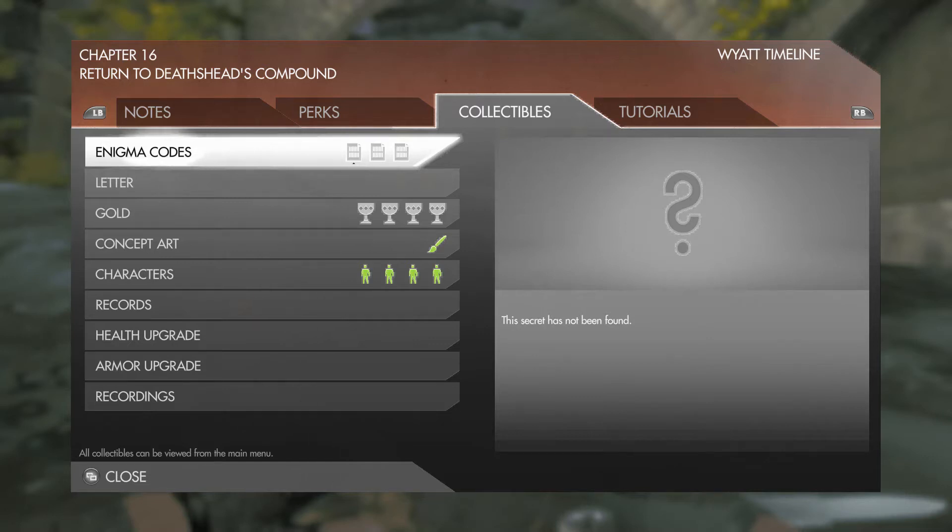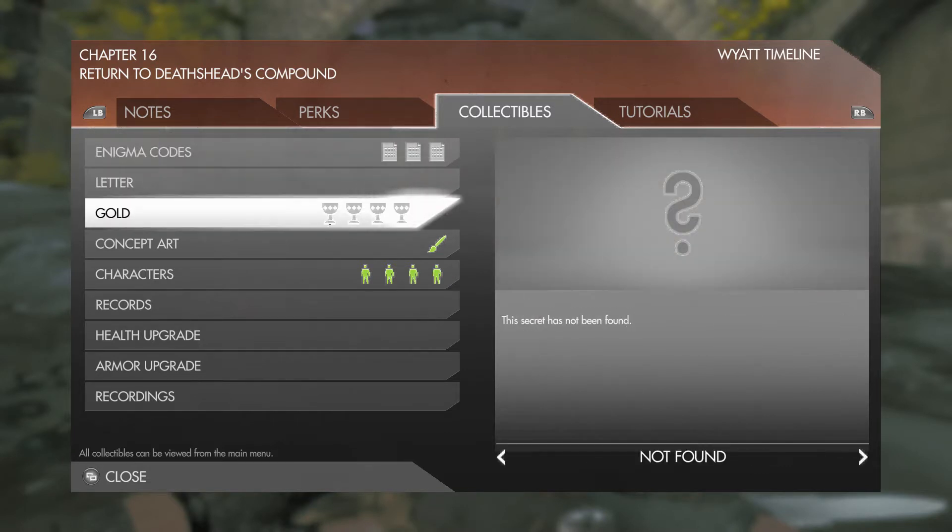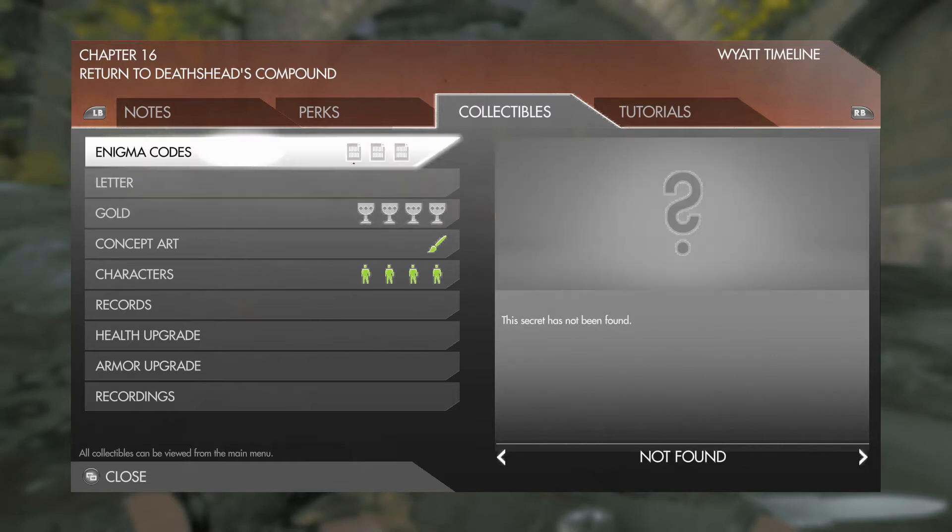Hello everybody and welcome to my Wolfenstein the New Order Chapter 16 Collectibles Guide. In this video I will show you where to get all three enigma codes and all four gold items, which will unlock the achievement for getting all the golds if you've been following along, and then once you solve all the enigma codes that will also get you another achievement.